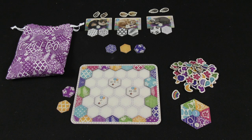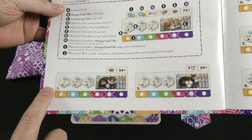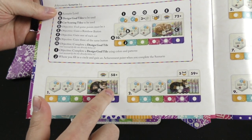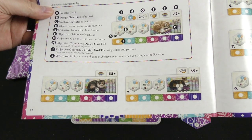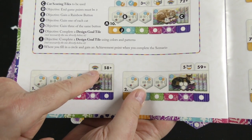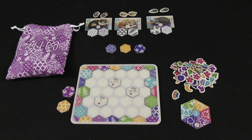Here we have a setup for a solo game of Calico, and the way the game is being set up here is coming from the scenarios portion of the rulebook. This is the first scenario, and it basically tells you which scoring tiles you would play with, which of the three cat tiles you would play with, and any achievements you have to achieve to be considered victorious. In this case I would need to have at least 58 points by the end of the game and have a rainbow button, which means that I've gotten one of every color of button. But otherwise it really doesn't change at all from a multiplayer game of Calico.